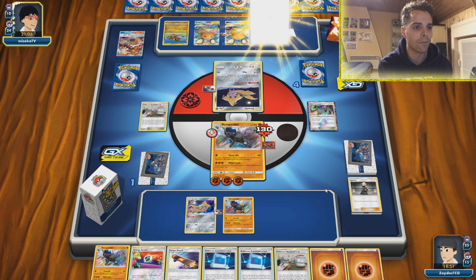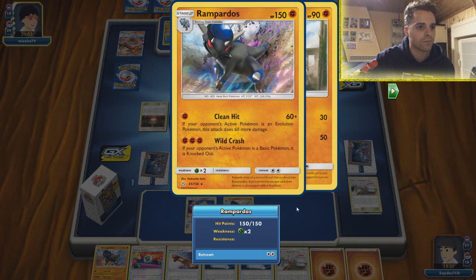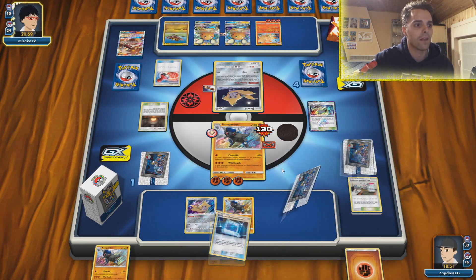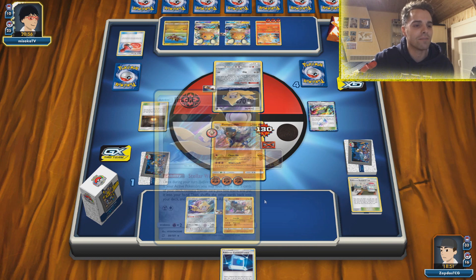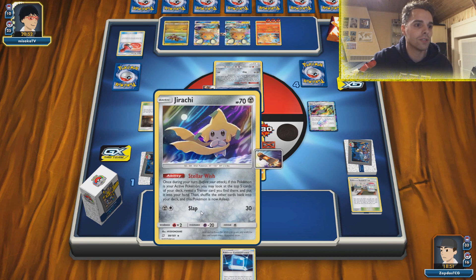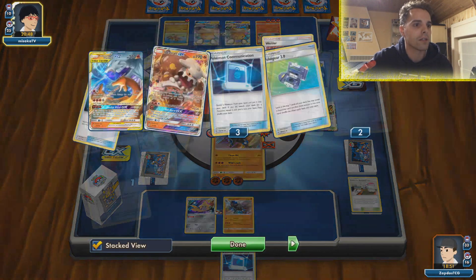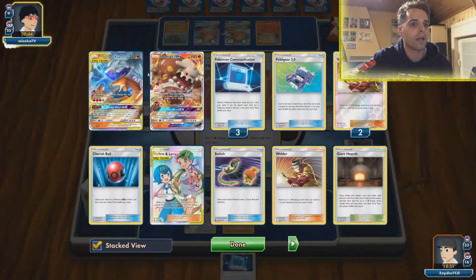Here comes another Wild Crash — boom! He got knocked out thanks to Rampardos. Did not know why he did not knock us out — that was pretty questionable. We have some more energies. Now with two Rampardos — one is able to smack 120 damage on evolution Pokemon. Here comes the Reset Stamp as expected. He can now go after our Jirachi — maybe that was his plan all along. Although if he knocks out Jirachi we can then come in with Clean Hit.